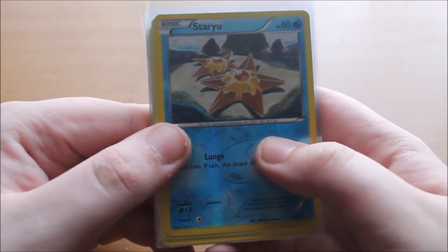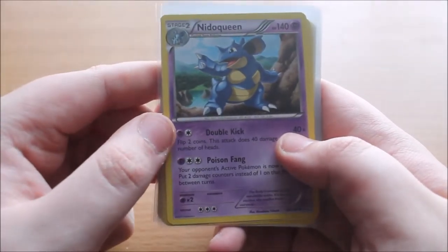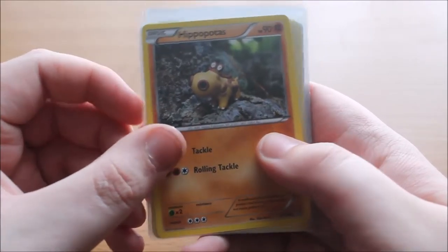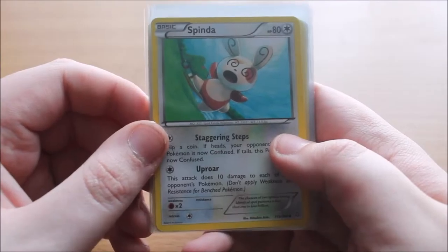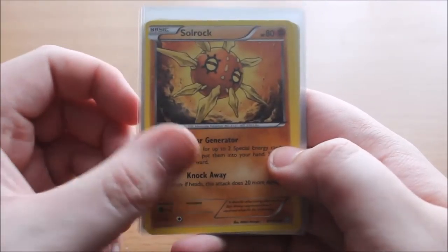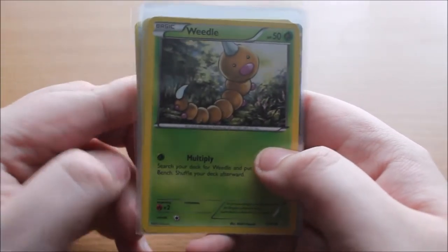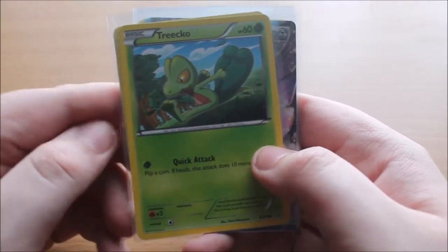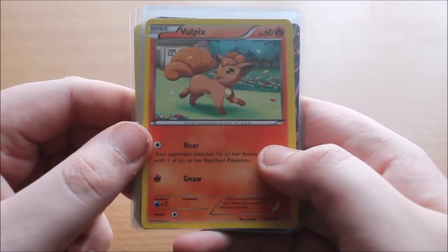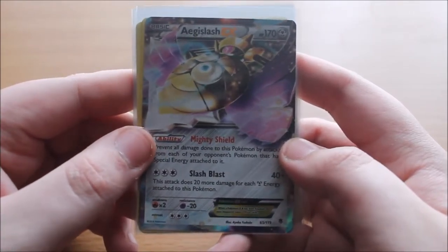For the second pack of these Thunderbolt booster packs we have a Reverse Holo Staryu. A Nidoqueen with Double Kick and Poison Fang. Hippopotas. Spindor — a Pokemon that no one really uses. Solrock with the move Solar Generator and Knock Away, which is pretty cool. Chinchou with the move Wave Splash. Weedle with Multiply. Trico with Quick Attack. Vulpix with Roar and Ember. And of course the second of three Aegislash EXs.